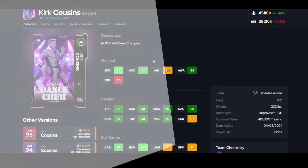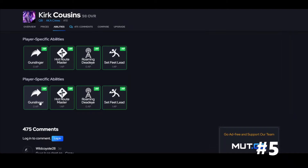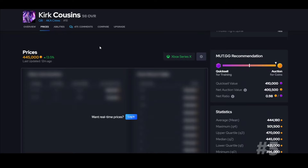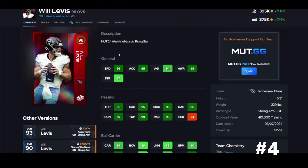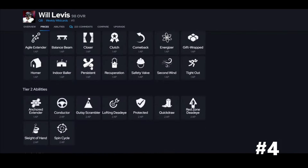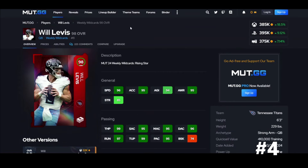Kirk Cousins is here. He can throw on the run, he's not an elite runner obviously. He doesn't get the best X-Factor either. Hot Route Master for one, Pass Lead Elite for one — pretty cheap discount. He's definitely usable. Generic 2 is the worst release in the game, just keep that in mind. Will Levis is here — Slinger 1. I used him for a while, he's fun, he can get the job done. Hot Route Master for one, Pass Lead Elite for two. Missing the X-Factor holds him back a little.